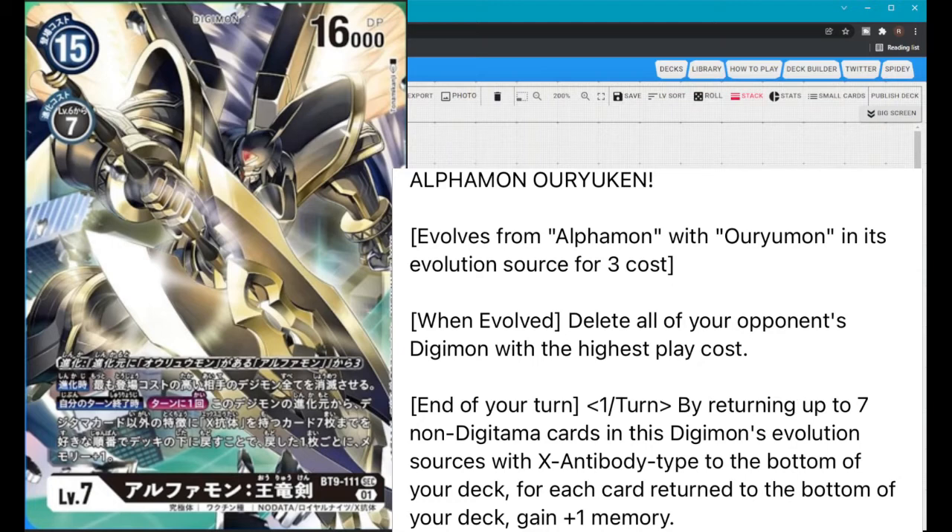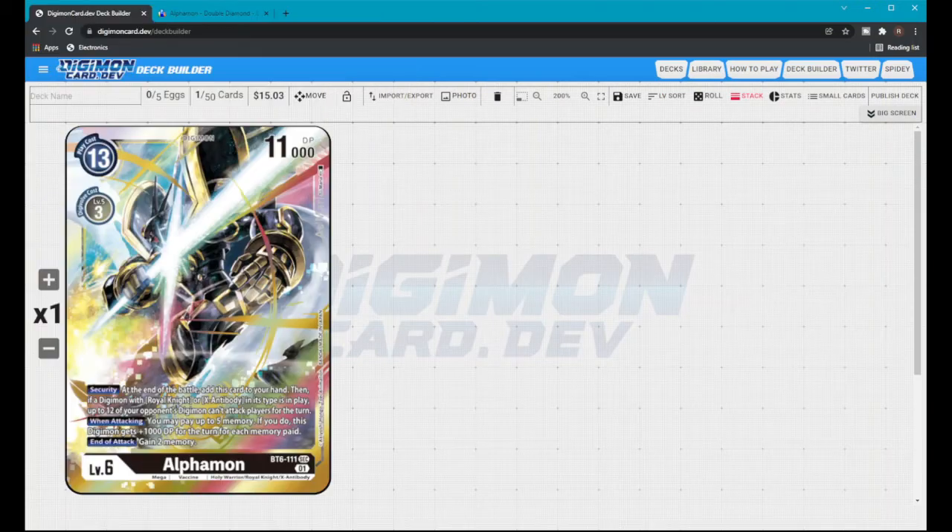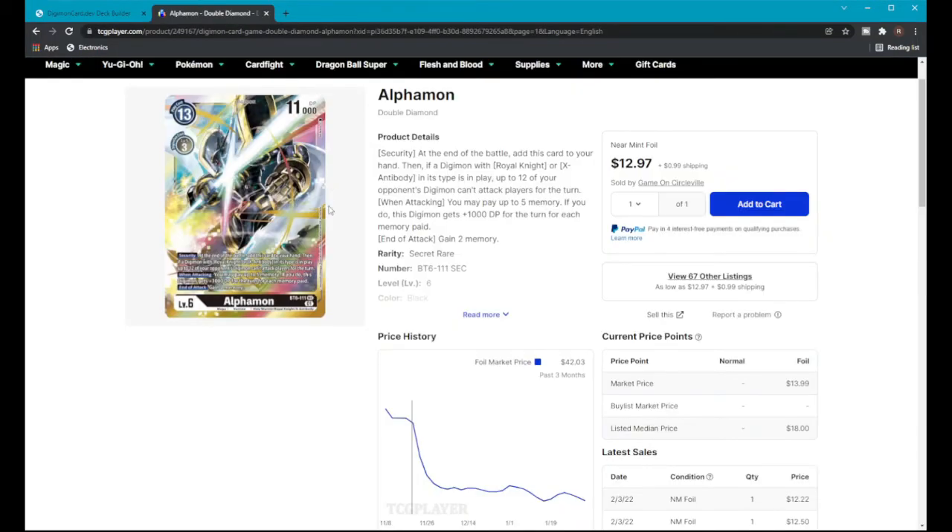And if playing those cards ends your turn, this effect triggers and can feed memory back to your turn so you can swing. Really, really great card. I think this is going to boost the black color in the meta. The reason I have Alphamon up on TCGPlayer is so you guys can get a playset before the price goes back up.